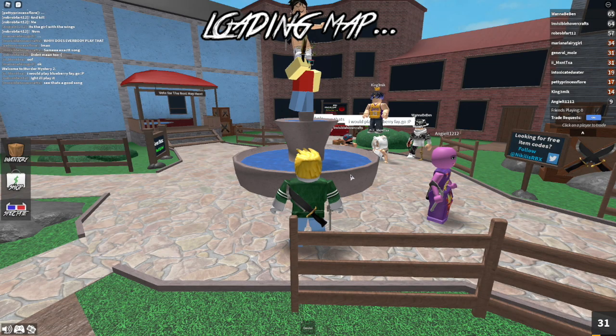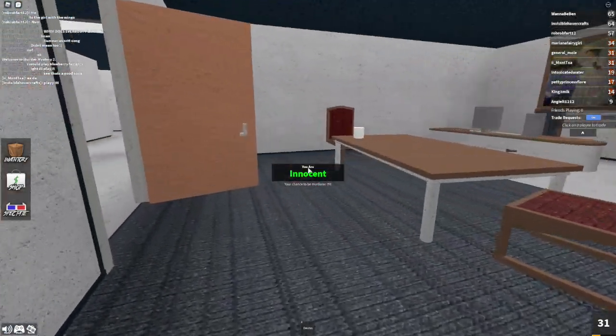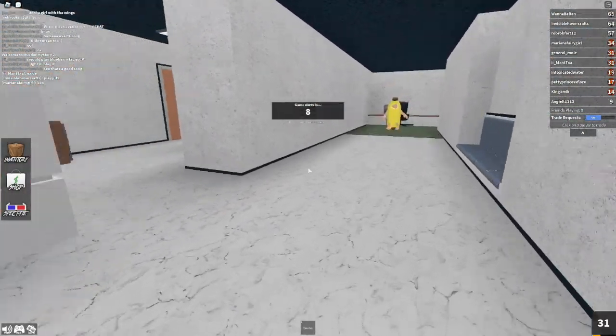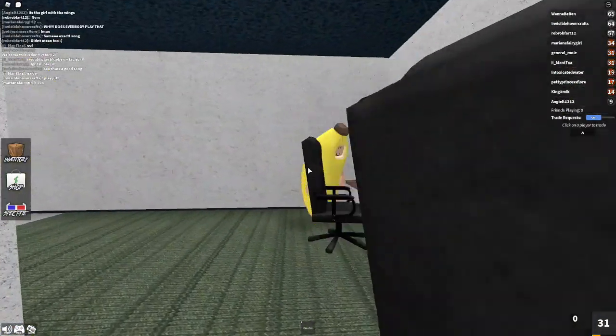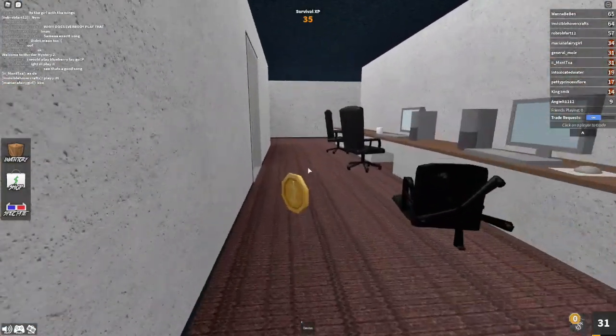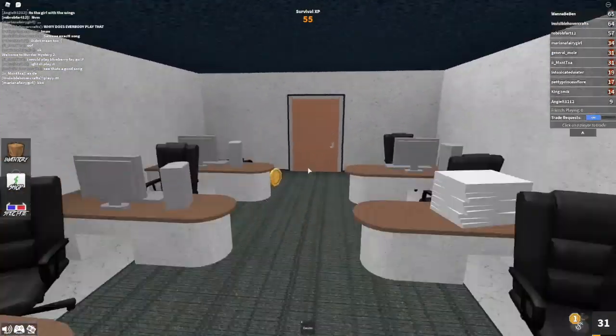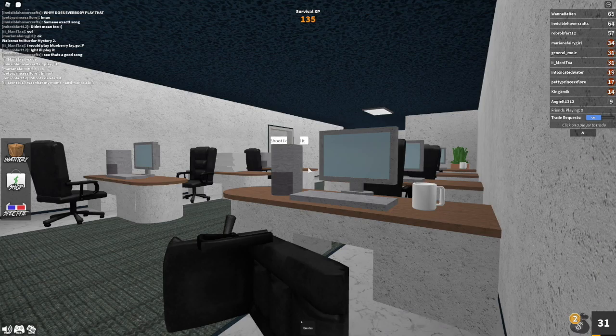Okay so now we are in the game. In this game roles are randomly selected, so there's a chance you can be an innocent like I am, a murderer who's trying to kill everybody in the game, or a sheriff who's trying to kill the murderer. So I'm innocent, and if the sheriff gets killed by the murderer I need to get the gun so I can shoot the murderer. Nobody knows who the murderer is because it was randomly selected, so I need to figure out who it is, stay away from them, and stay closer to the sheriff.